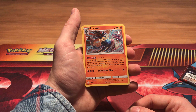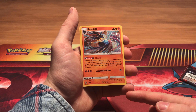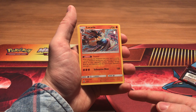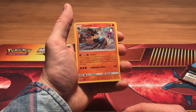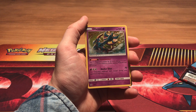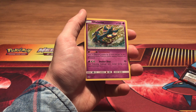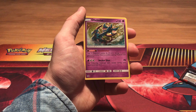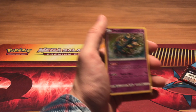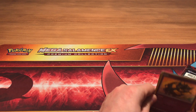with the ability Stance: when you play this Pokemon from your hand to evolve one of your Pokemon during your turn, you may prevent all effects of your opponent's attacks, including damage, done to this Pokemon until the end of your opponent's turn. Its attack is Submarine Blow for 120 damage. The last one is Dhelmise: your Pokemon's attacks do 10 more damage to your opponent's active Pokemon before applying weakness and resistance, and its attack is Anchor Shot for 70 damage — the defending Pokemon can't retreat during your opponent's turn. That's it for the four different promos.